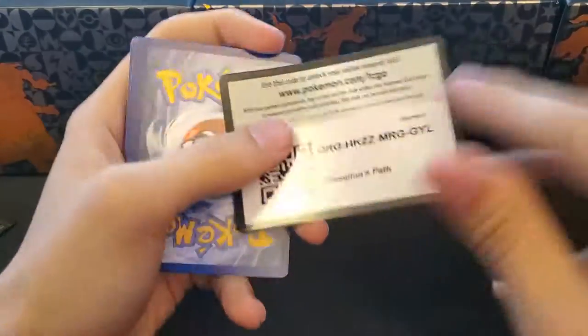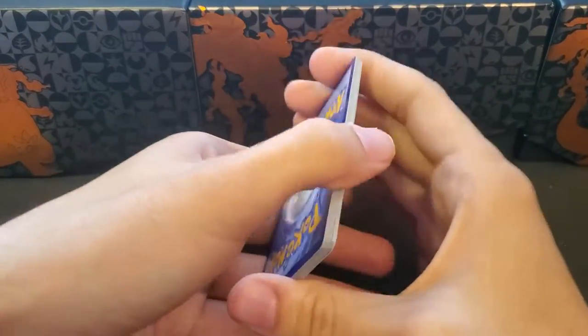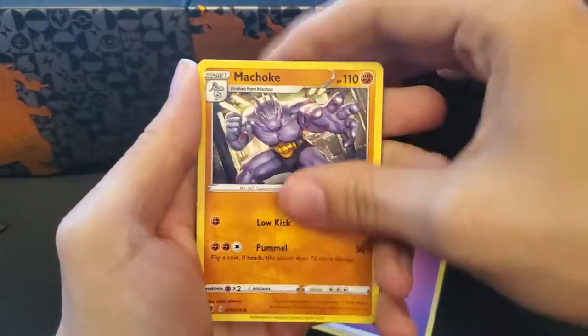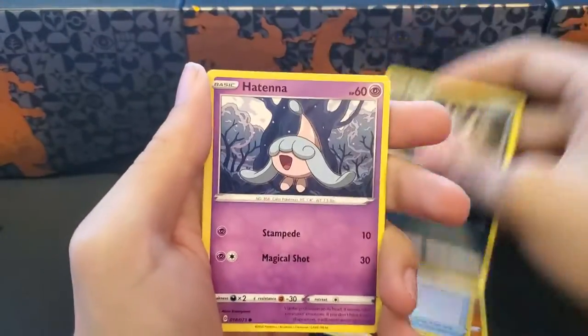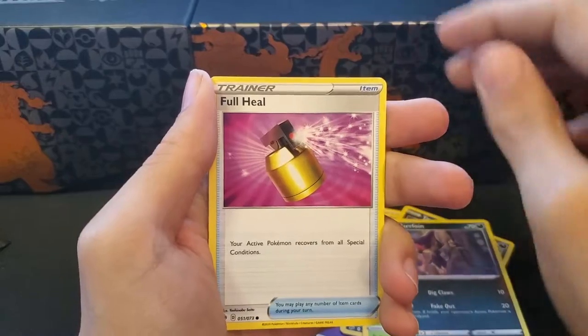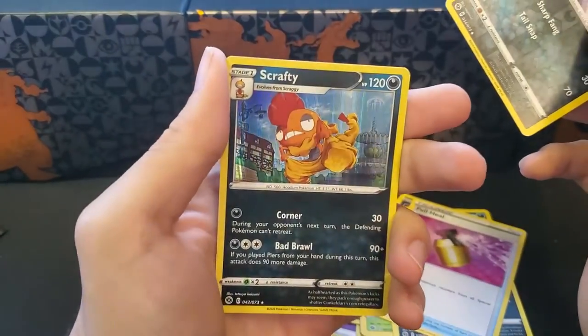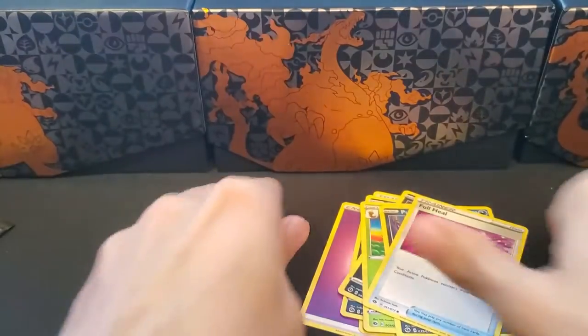Second to last pack here — pack thirteen. We pull Water, Machoke, Rotom Bike, Absol, Carvana, Trubbish, Hakuna, Furloin, Full Heel, a Reverse Arbok, and a Holographic Scraggy.